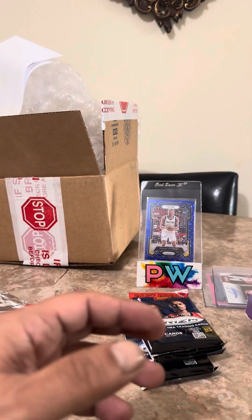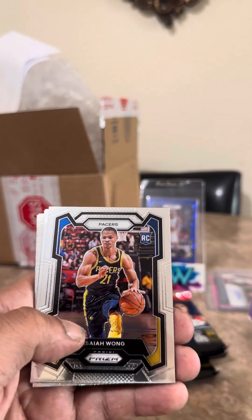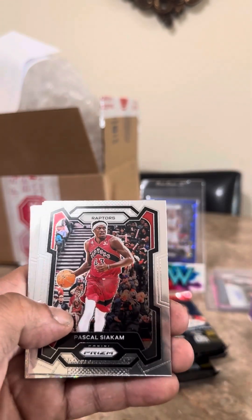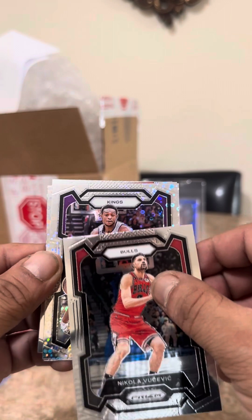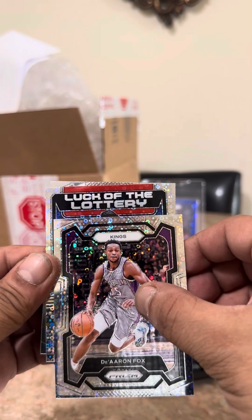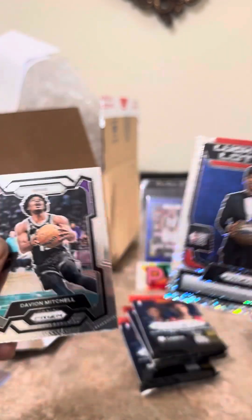Markelle Fultz, and this guy. Isaiah Wong, rookie. Hopefully we can pull one little thing that'll make up for this whole box. The Aaron Fox Fast Break — Luck of the Lottery. Wow, Jordan Hawkins — and that's it.